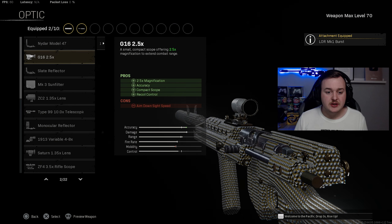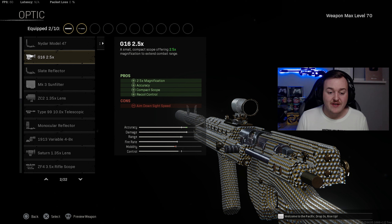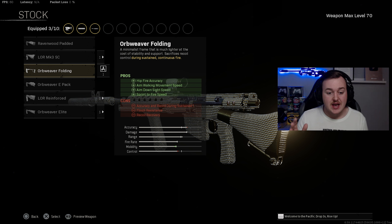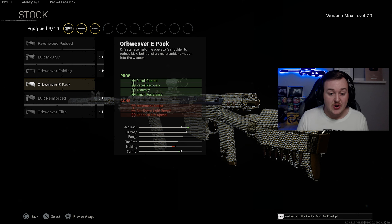For the optic, we're adding on the G16 2.5x, which helps with recoil control and accuracy with a nice 2.5x zoom. For the stock, we're going to be using the E-Pack, which helps with recoil control, recoil recovery, accuracy, and flinch resistance, making the weapon way more accurate and easier to control.